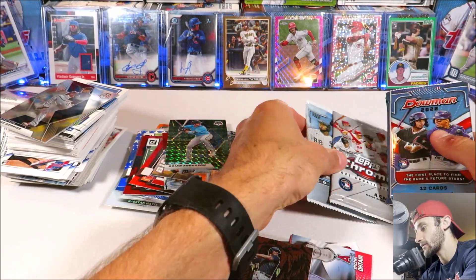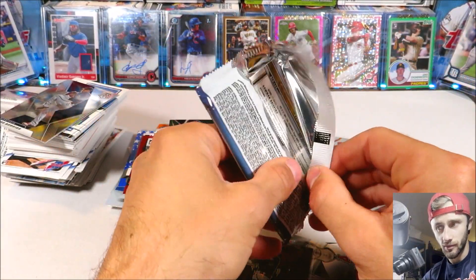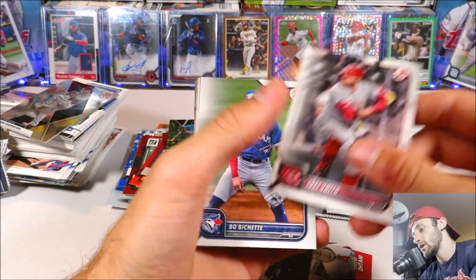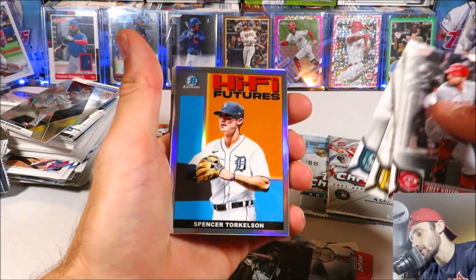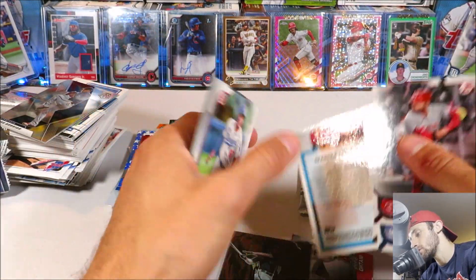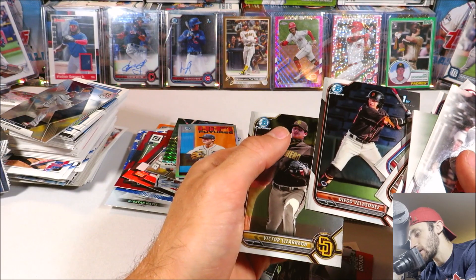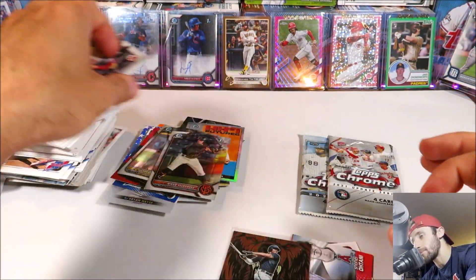So we got three more packs left. Let's go ahead and open up 2022 Bowman — we've done the best with Bowman. Bowman and Chrome Update we've done super well with. We've got Votto, Bichette, Rizzo, Machado, Hoy Park rookie, Cal Raleigh rookie, Spencer Torkelson, High Five Futures insert. Then we got our prospects: William Diaz, Luis Matos, Alcantara, Velasquez, and Liz Zaraga — both first Bowman chromes there. Not bad.